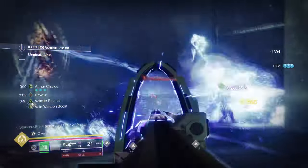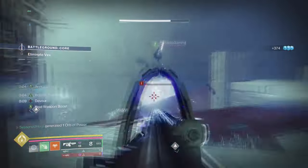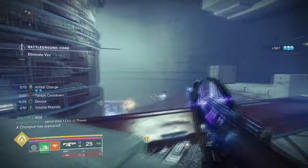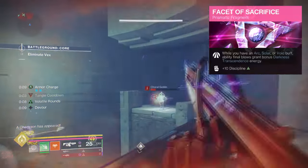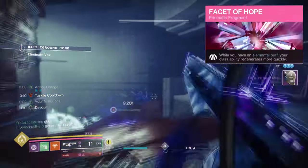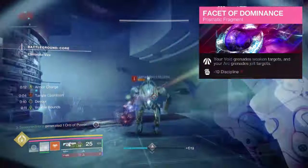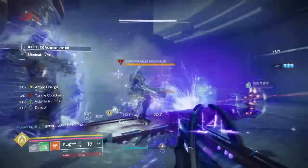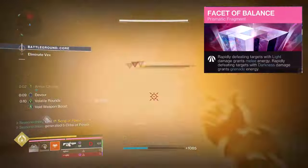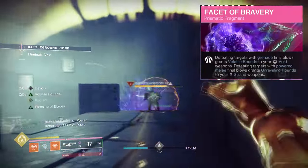For aspects and fragments, we have the following: Feed the Void — getting an ability kill will grant you Devour. Helion — casting your class ability will produce a Solar Mortar that scorches and ignites targets. Facet of Sacrifice — having a Solar, Void, or Arc buff grants extra Darkness Transcendence Energy from ability final blows. Facet of Hope — while having an elemental buff, your class ability regenerates quickly. Facet of Dominance — your Void Grenades weaken targets while Arc Grenades jolt them. Facet of Balance — rapidly defeating targets with light abilities grants melee damage, and rapidly defeating targets with dark abilities grants grenade damage.